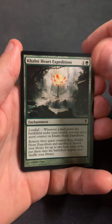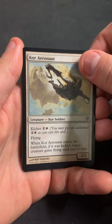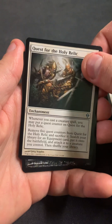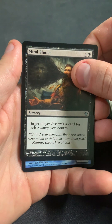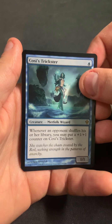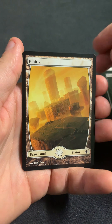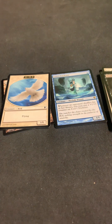Khalni Heart Expedition, Core area — not as the first uncommon — Quest for the Holy Relic, which was a good uncommon at one point. Mire's Toll. Oh, we got a blue! Ah, it's a Coralhelm Trickster. And a John Avon plains and a bird. So definitely swung and missed on this one.